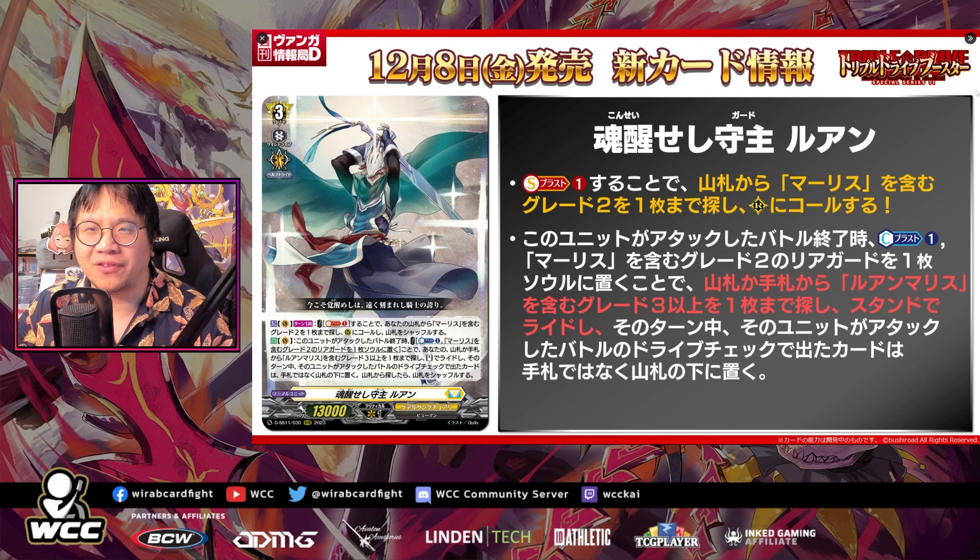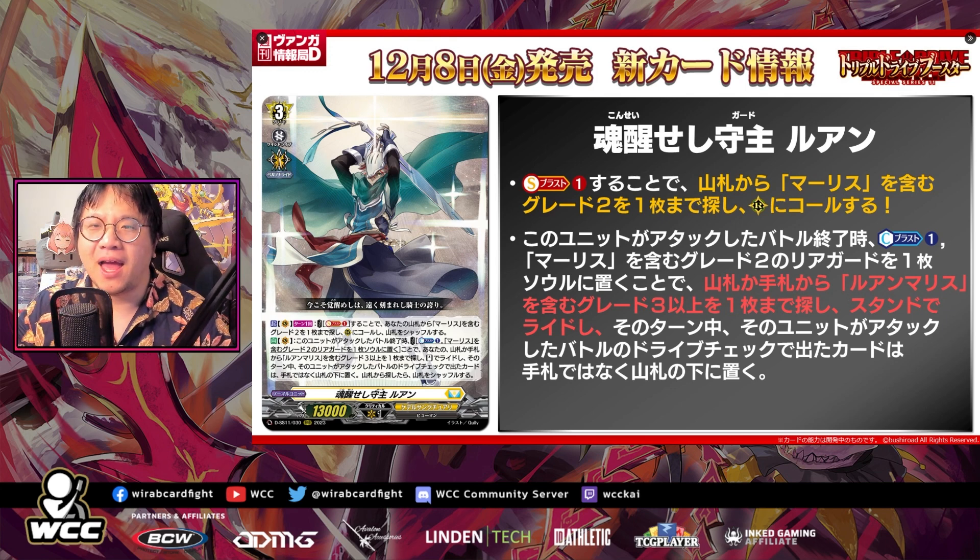The grade three is Soul Awakening Guard Luhan. Act, vanguard circle, once per turn, cost soul blast one: search a deck for up to one grade two card with Maris in its card name and call to the rear guard circle, then shuffle your deck. So Maris is the grade two horse. Pretty nice — you can call it out, use it to bash, and then the auto vanguard circle triggers: at the end of battle this unit attacked, counter blast one and put a grade two rear guard with Maris in its card name into your soul, then search your deck or hand for up to one grade three or greater card with Luhan Maris in its card name, ride it as rest until end of turn, and put the cards revealed for the drive check of that battle on the bottom of the deck instead of the hand. If you searched the deck, shuffle the deck.